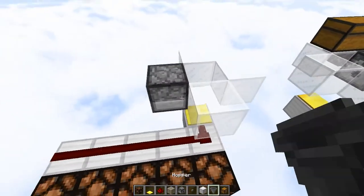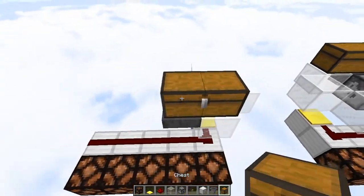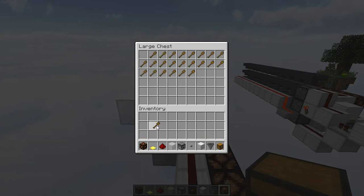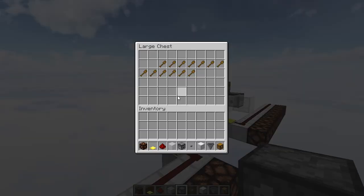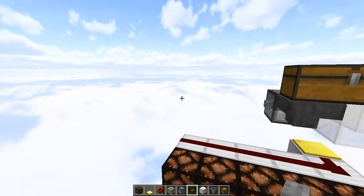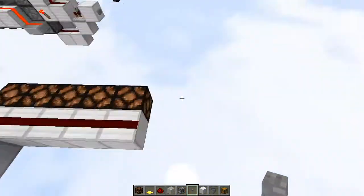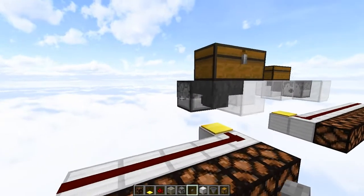Surprisingly, that's actually your build done. If you want more storage, which you probably do, just plop a hopper and a chest right there, open up your chest, and fill it up with non-stackable items. I like to use wooden shovels because they're cheap and you're never going to use them for anything else. From there, we're just going to put a redstone input into the back of this. If you were designing some sort of a game, you would hook this up to the goal of your game and have a wire going all the way over here. Your build is actually now done, and you can test it out right now.